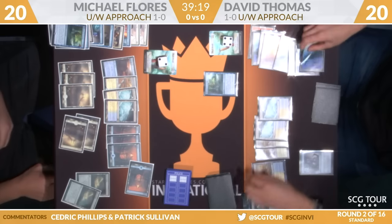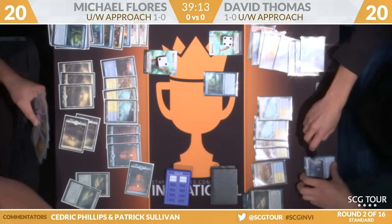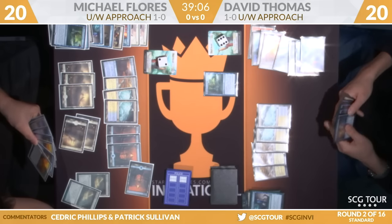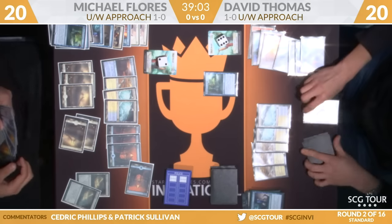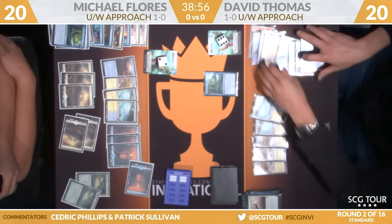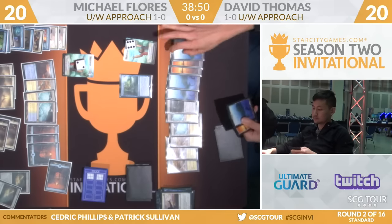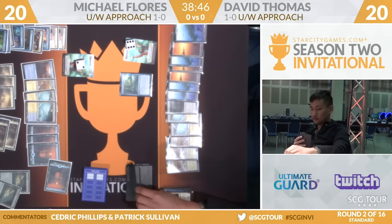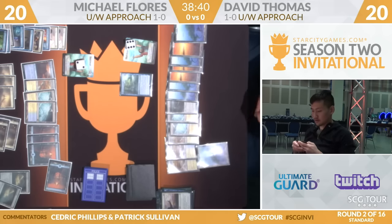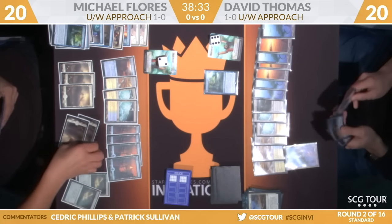So where do we go next? Thomas is going to Glimmer — split the difference. He's certainly looking for something here. This is going to go up to six energy. I would not feel comfortable from Thomas's side in the long game here because of Flores's Rivulets — so I would be just trying to shove through another copy of Approach. And with his two main-deck copies of Disallow, I think he's reasonably well set up to do that, assuming Flores isn't putting him under any pressure. He'll discard Settle the Wreckage because that's a blank in the mirror.